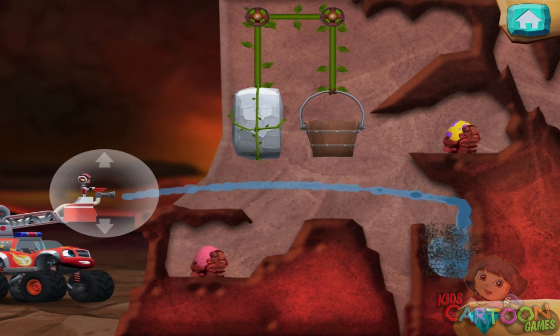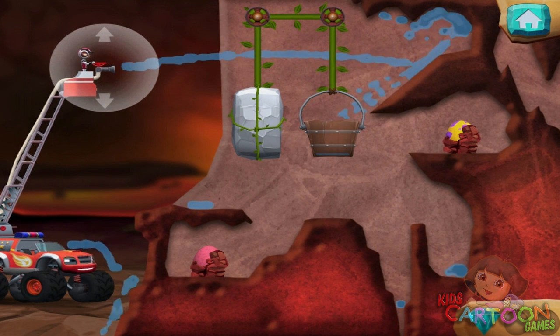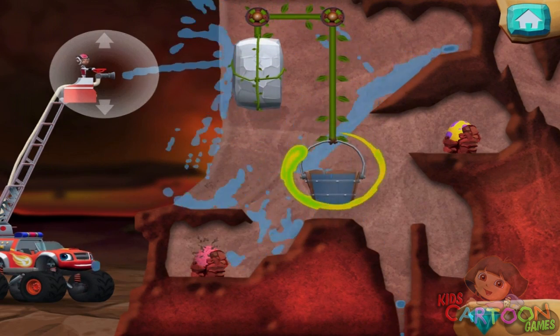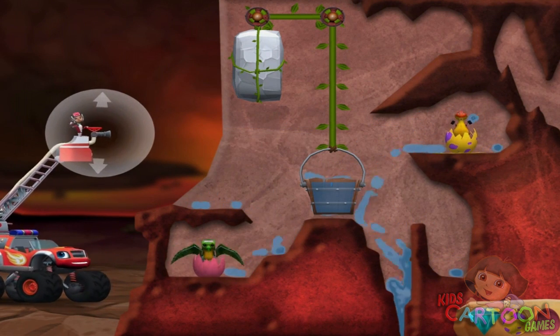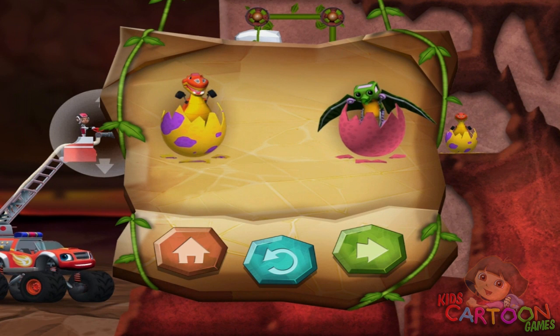You found the prehistoric gem. Try adding weight to the bucket by filling it with water. Hello, baby dino. You rescued two baby dinos and you found the hidden prehistoric gem.